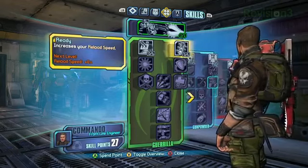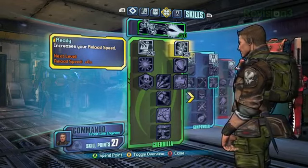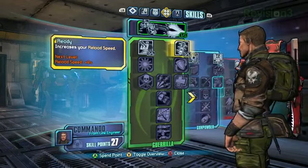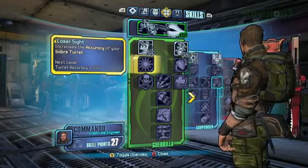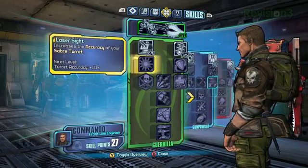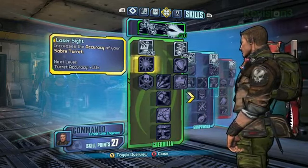Break down Axton for me. Axton is our commando — he's our super soldier. This first tree here is called Gorilla, and this is about really cranking up that turret and making it as strong and tough as possible.